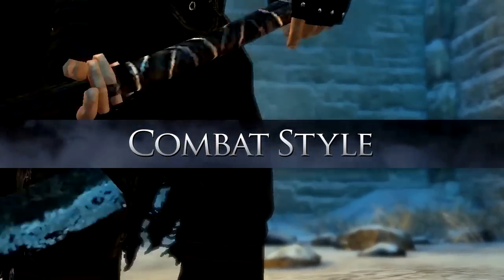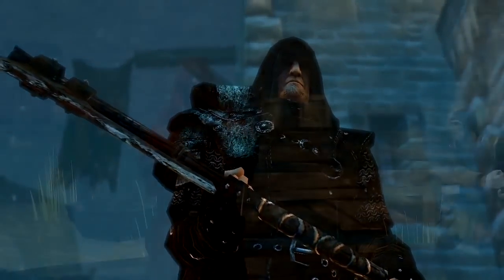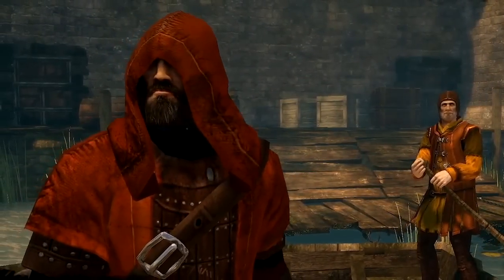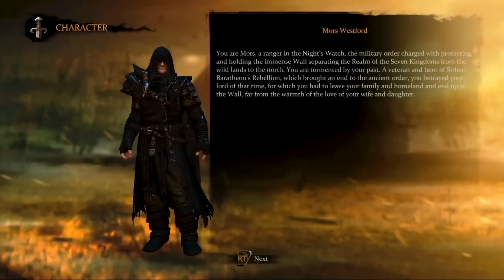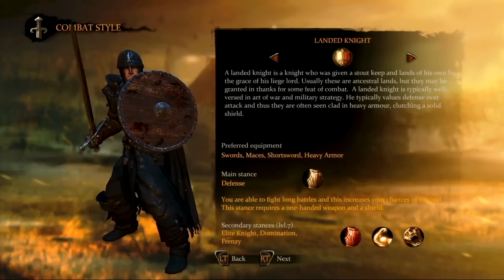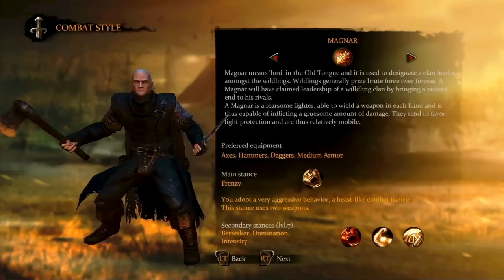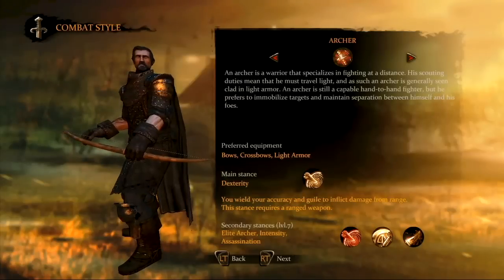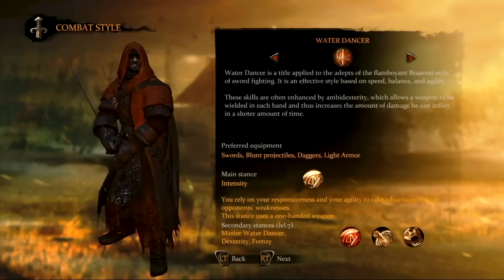As we mentioned, both of the main player characters, Mors Westford and Alistair Sarwik, have unique individual classes with inherent distinct skills. Mors, a hardened warrior of the Night's Watch, can fight as a landed knight, a brutish hedge knight, or as a fierce magnar. Alistair, a red priest, can fight as an archer, a sailsword, or as a water dancer.